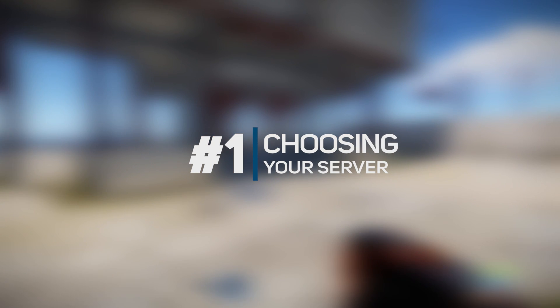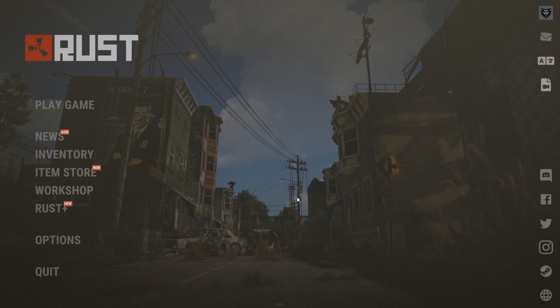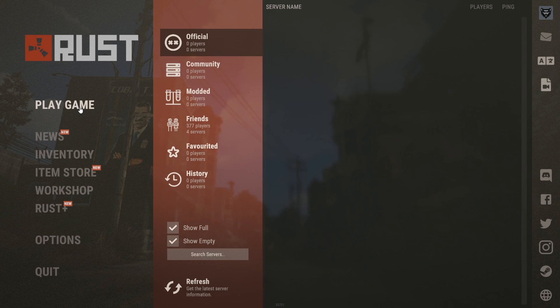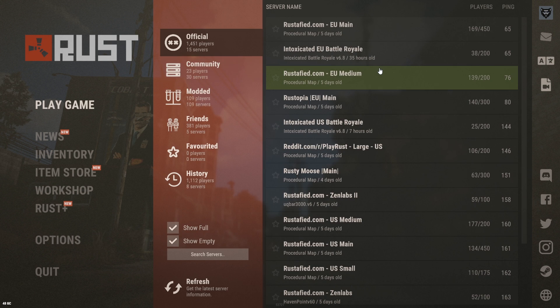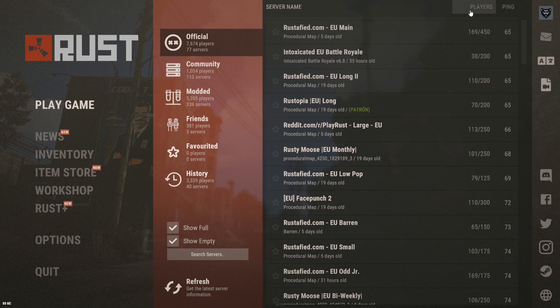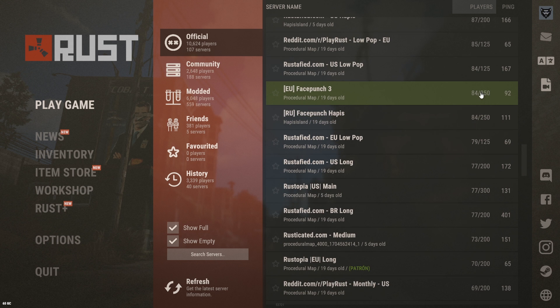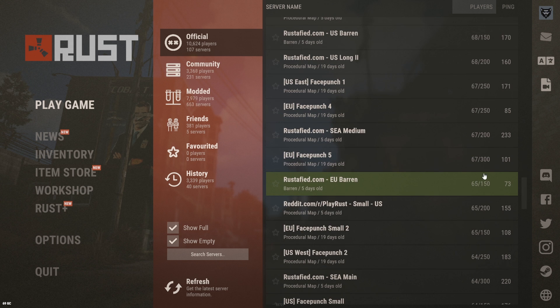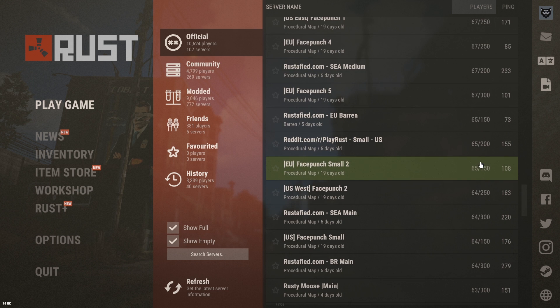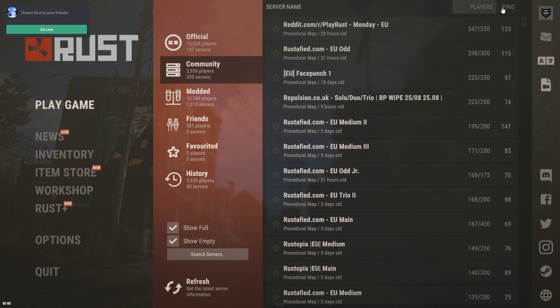Tip number one is choosing a server. When choosing your first server to play, you might want to aim for one with less than 100 players, or maybe even less than 50 players. This way you can progress quicker and learn the mechanics of the game easier without getting killed too many times. Whilst you might think that playing on an official Facepunch server would be the best option, these servers tend to be highly populated with much more experienced players, have no group size limit, and tend to have a slightly higher chance of you running into hackers.